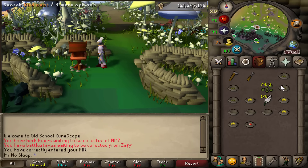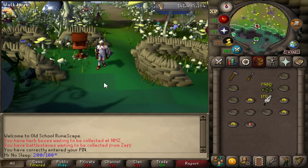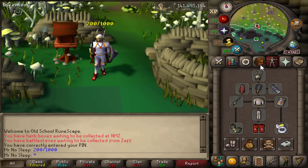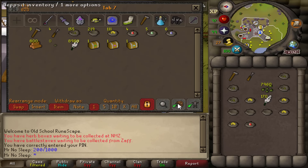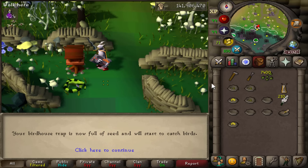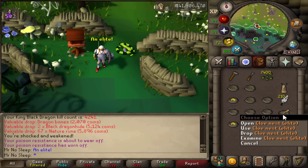Those rates will be more in your favor if you have easy through elite combat achievements completed, but I haven't done that yet so I'm on normal rates. At 200 out of 1,000 completed, we have one easy, one hard, and one medium clue, 159 seed nests and 115 ring nests — not that exciting, but they'll add to the price check.